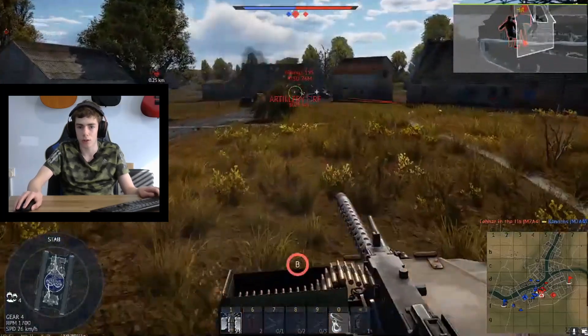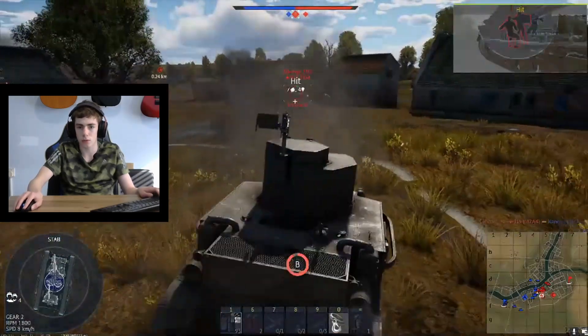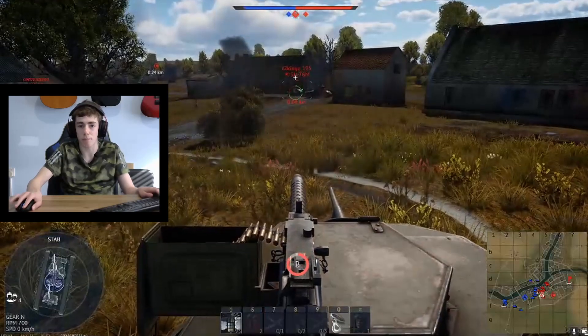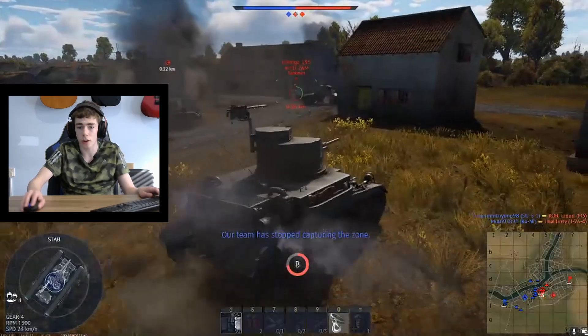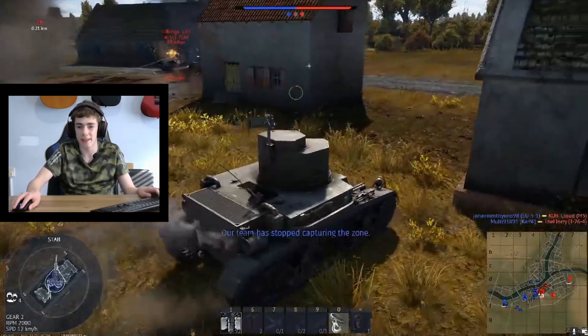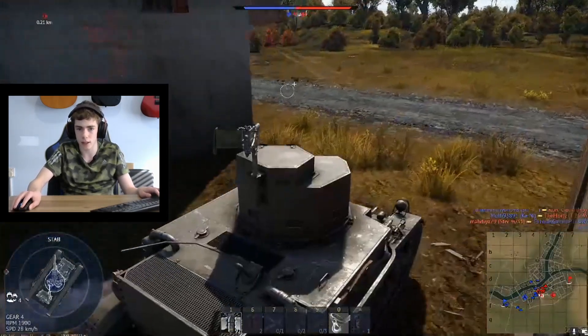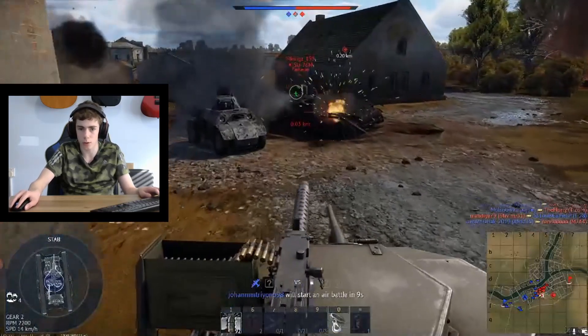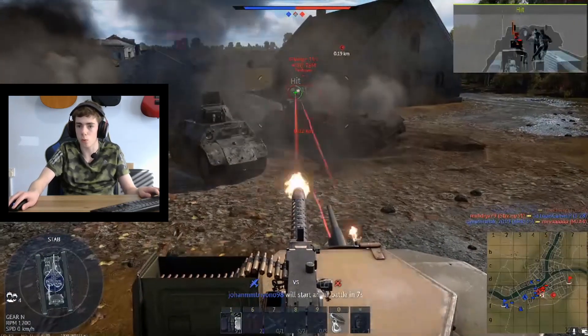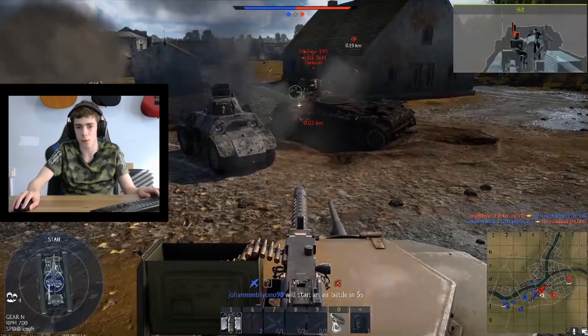Looking good, still got an angle — there's another critical hit. Let's push it. Just a bit of target there — let's go for it. Maybe go around the side of this house here. Pull around — should be a pretty easy kill. Can we aim that up to go down his cannon?